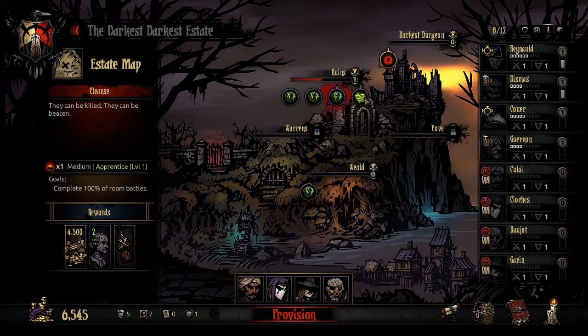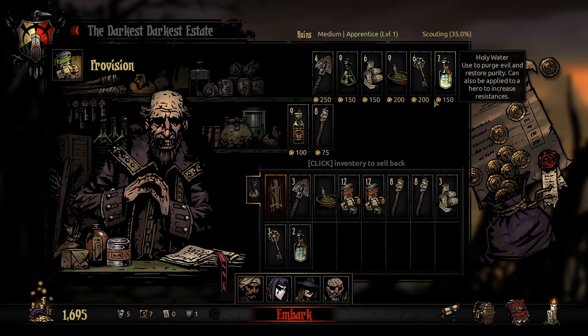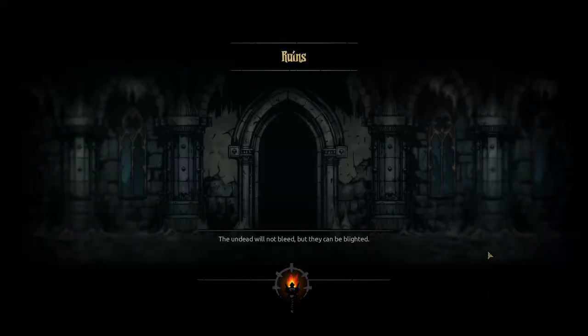Looking for maybe a medium dungeon - there's one. I'm gonna bring a lot of food and a lot of torches, three shovels, three keys, two holy water, and maybe two extra torches, one laudanum. Let's grab one extra key - I think that's good, I'm actually gonna get one more. This is looking good, it's looking like a good run.